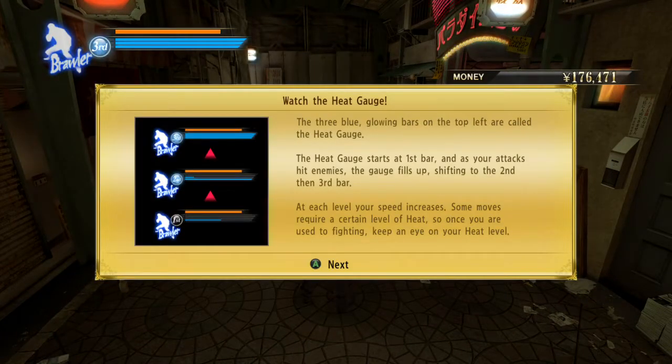More tutorial fighting. The heat gauge — the three blue glowing bars on the top left are called the heat gauge. The heat gauge starts at the first bar, and as your attacks hit enemies the gauge fills up, shifting to the second then third bar. At each level your speed increases. Some moves require a certain level of heat, so once you're used to fighting, keep an eye out on your heat level. That is good — missed the moment of the joke, but whatever.